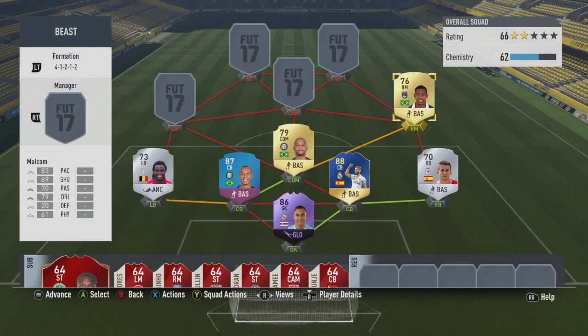At right mid we have a player I've never used before and I'm pretty excited for — Malcolm. He has 83 pace, 69 shooting, 70 passing, 79 dribbling, four-star skill moves, left foot on the right-hand side. He used to have a silver CAM card at Bordeaux and got himself an upgrade to 76, which is pretty nice.